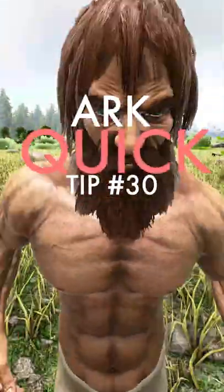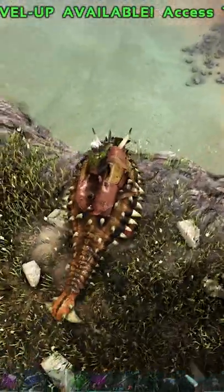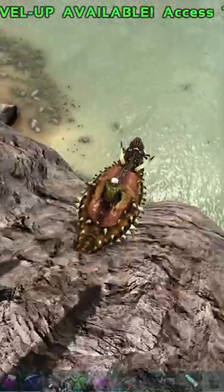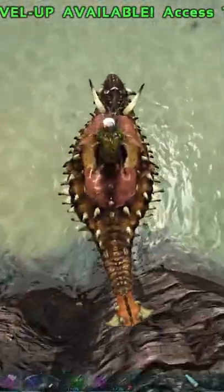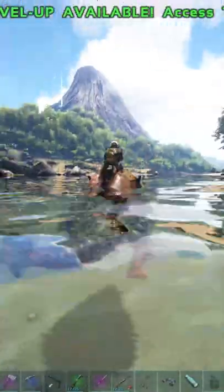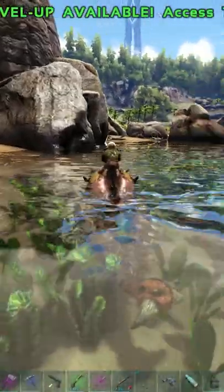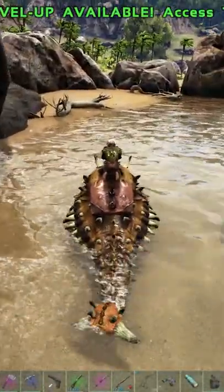This is our quick tip number 30. So if you're riding a dino and you fall off the side of a cliff or something and you don't want the dino to take fall damage, if you hurry up and jump off at the last second — I know there's water underneath right here, but if you do it on a spot that has land under you — your dino won't take any fall damage.